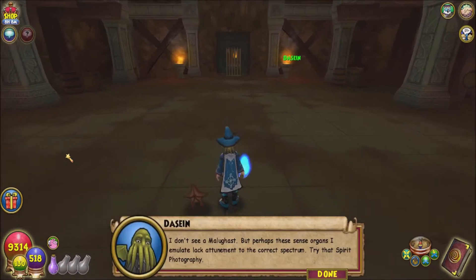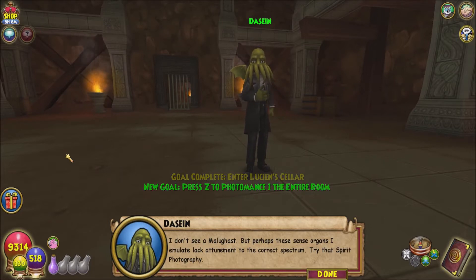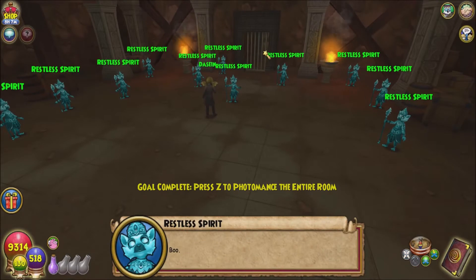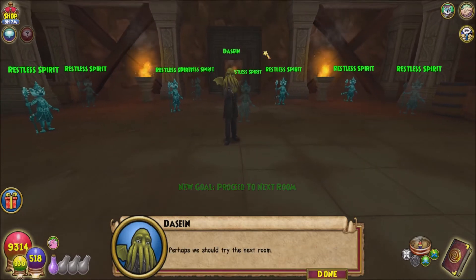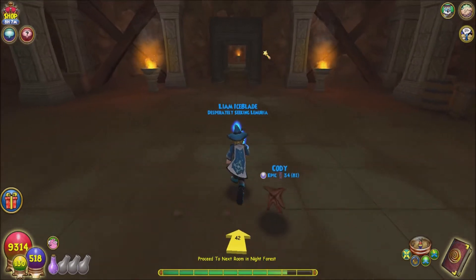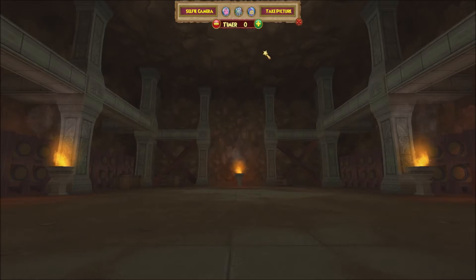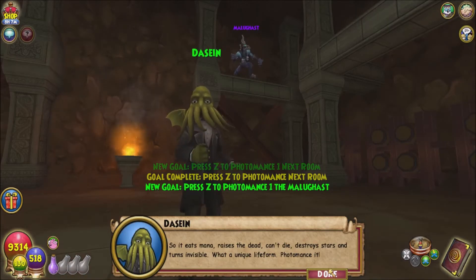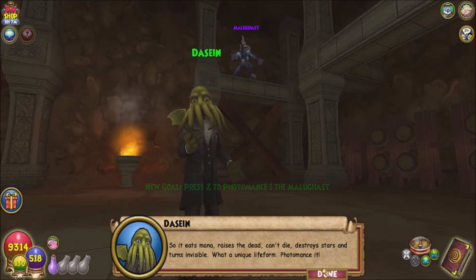We're in Lucian's cellar. Solomon says: 'I don't see a Malagast, but perhaps these sense organs I emulate lack attunement to the correct spectrum. Try that spirit photography.' So I use photomancy and — oh, fascinating! It renders visible the invisible. We try the next room and there are a lot of ghost lemurs. They vanished again. There's the Malagast — so it eats mana, raises the dead, can't die, destroys stars, and turns invisible. What a unique life form.